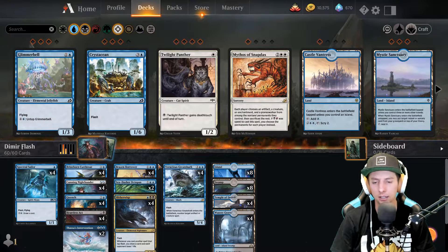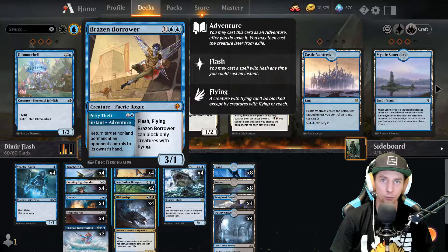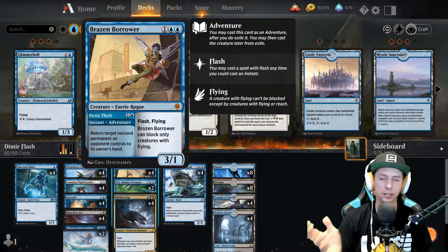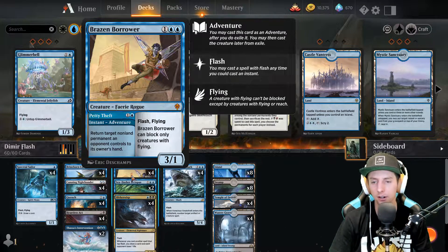Up next we have Brazen Borrower - you've got to have four of these. Any flash deck needs to run Brazen Borrower, it's just too good. It has the Petty Theft instant speed, bouncing creatures - you can bounce tokens off the field completely. It has the flash effect. The only downside is you have to remember it can only block flying creatures, but other than that it's a definite must-run in the deck.